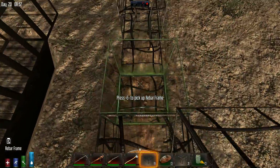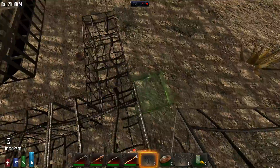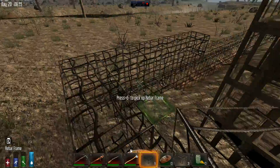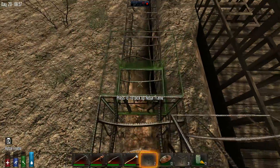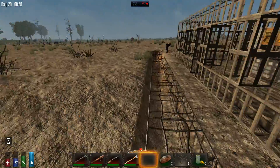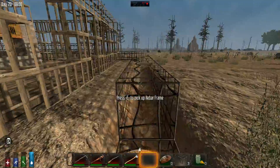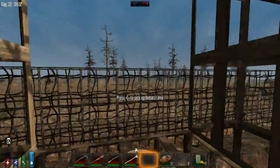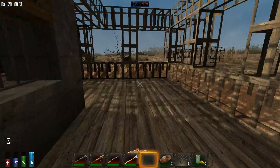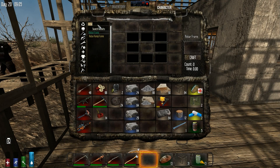We need a way of getting up to the second floor — stairs are the preference. There's some tea in the food chests. Midnight is going to make a bucket, get water, and try to run the water elevator right down through the hatch. Even if the hatch gets destroyed that's okay. Midnight has been given extra rebar and is now trying to figure out how to make a bucket.